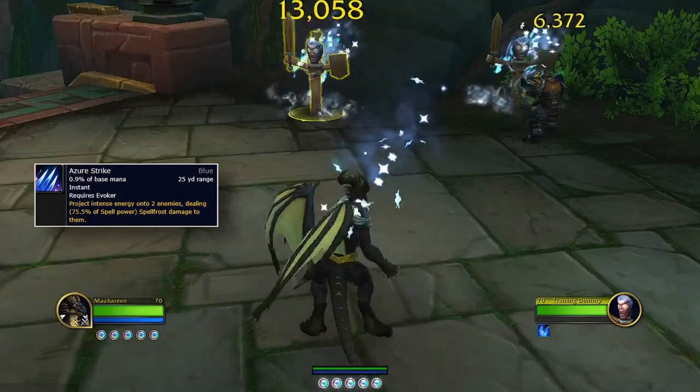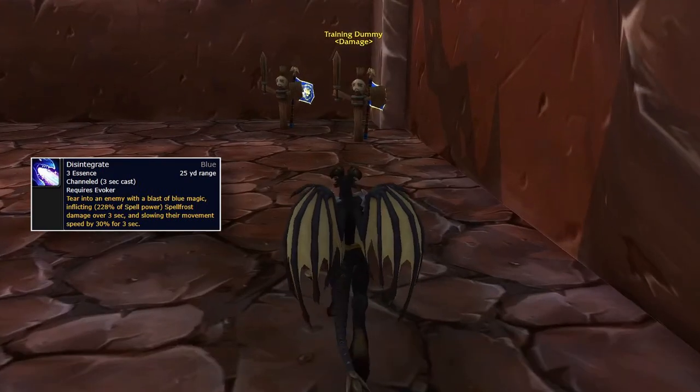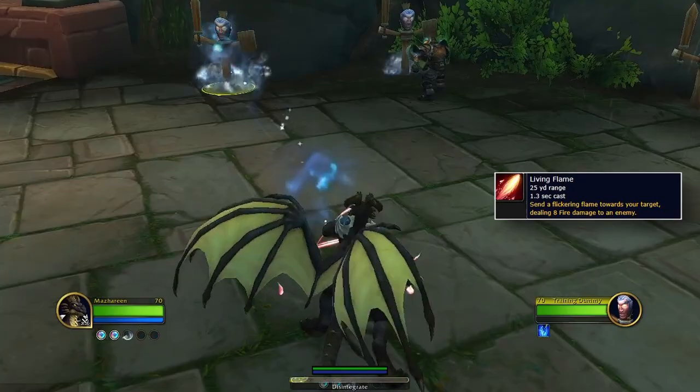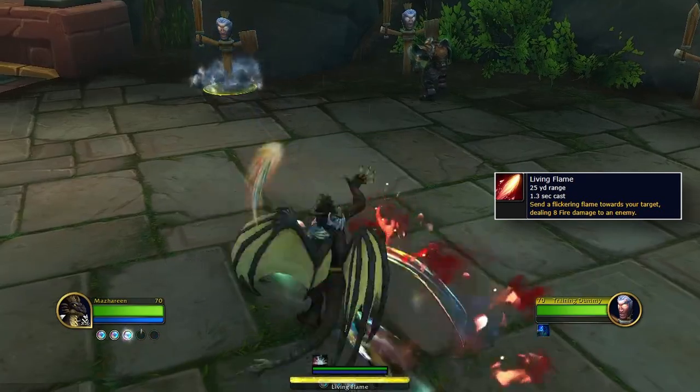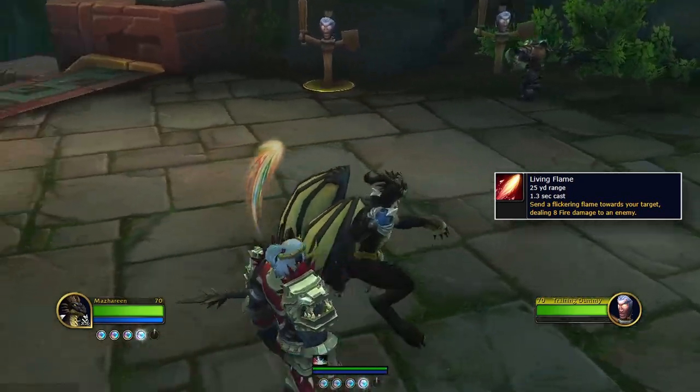Azure Strike hits two targets with blue magic. Disintegrate costs three essence and shoots a hypercharged beam into an enemy's face, doing big damage. Living Flame shoots a spinning red flame at an enemy or ally, damaging or healing — a two-in-one combo spell.